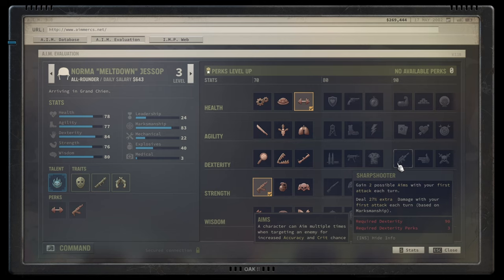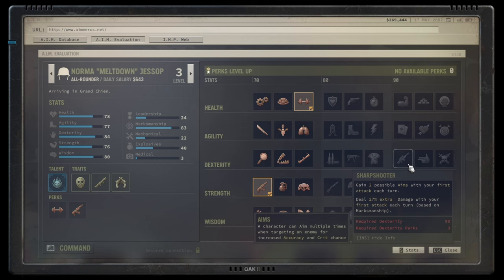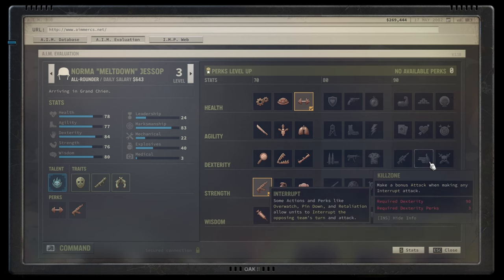In the gold dexterity tier: Sharpshooter gives two possible aim levels with the first shot and deals additional damage with that first attack. I cannot praise it enough — definitely use it on a dexterity sharpshooter. A very strong skill.